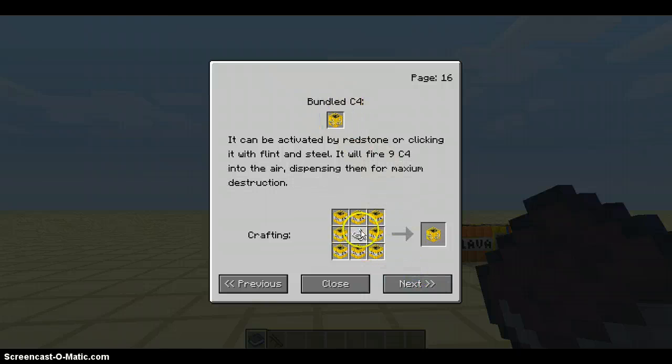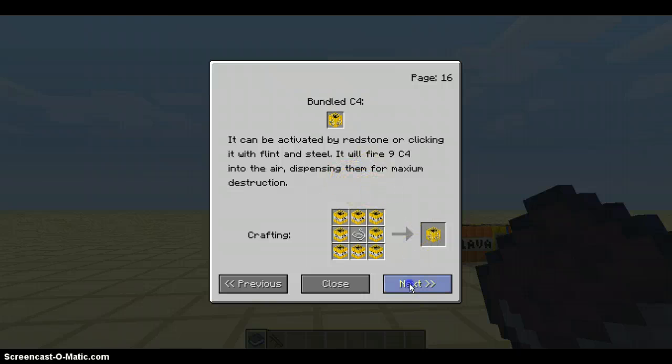Bundled C4 is a string in the middle with C4 all around it — it will fire nine C4 into the air, spacing them out to four maximum. Lava bomb: it can be activated by redstone or clicking a button. It will turn sand to glass, clay to brick, and cobblestone to smooth stone. Crafted with nether brick and C4 in an X form.